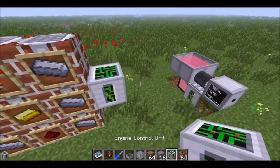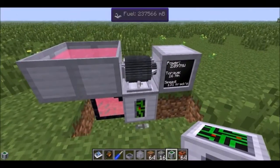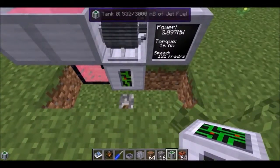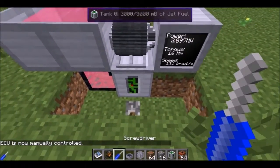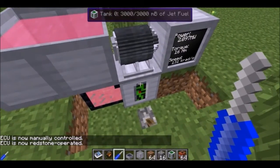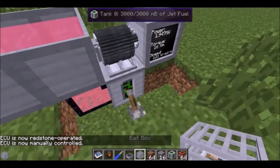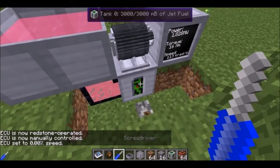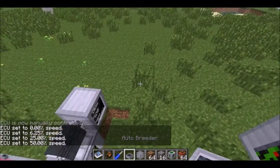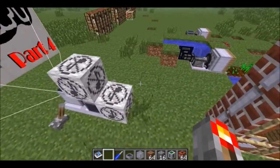A circuit board and some steel will get you the engine control unit. It goes on the bottom, so it's harder to put stuff in, but it'll take in the fuel and give it to the machine. Right now I have it set to full output. I can shift right click and it becomes manually controlled. There's a glitch where the labels are switched — it says redstone controlled but is actually manual. So hitting the switch would shut off the engine. Right clicking lets you set 0 speed, 6.25%, 25%, or 50% speed, and lower speeds do use less fuel. That gives about 5 minutes 58 seconds — not too bad.